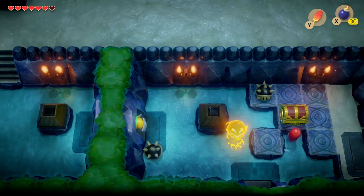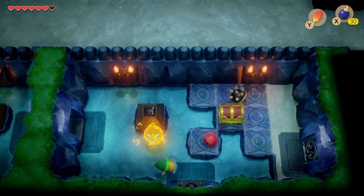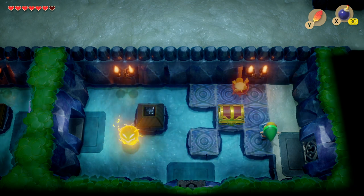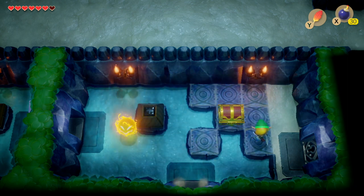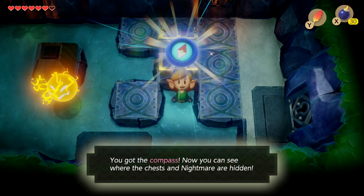In the next room we have the same types of enemies: the spiked hardhat beetles, red gels and a spark. Inside this treasure chest we'll get the compass, which will be really useful because it will show us if there's treasure in the room when we enter it.